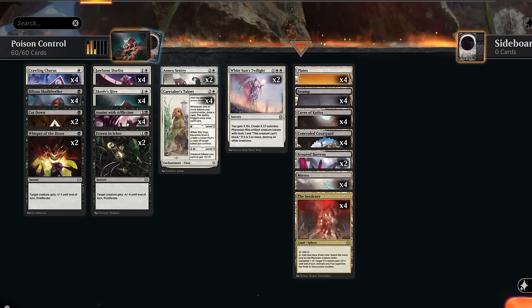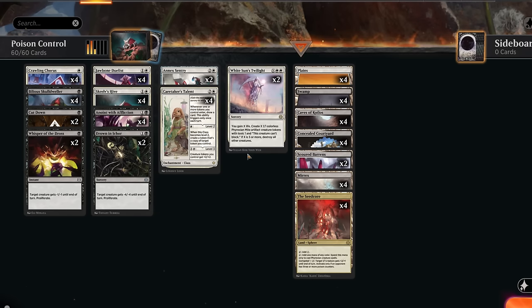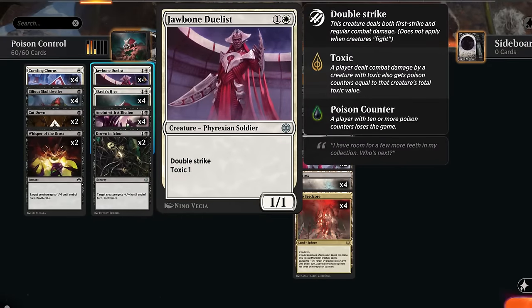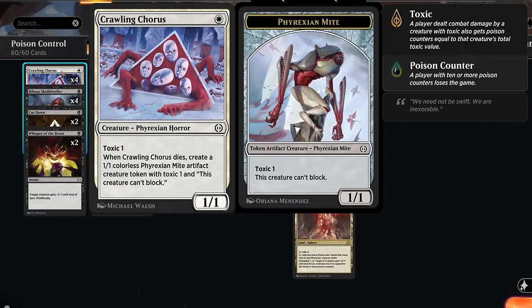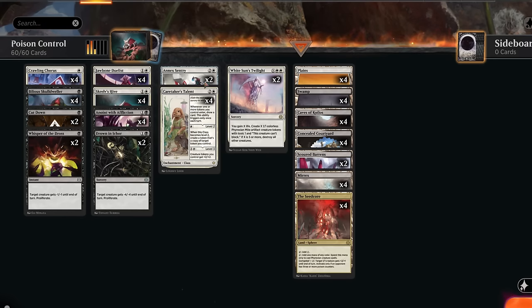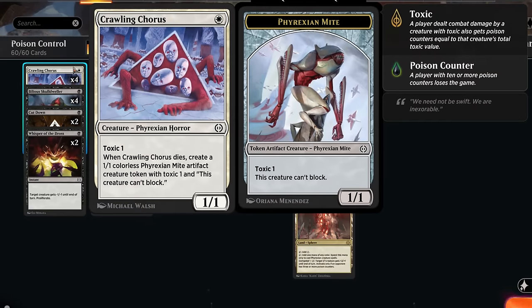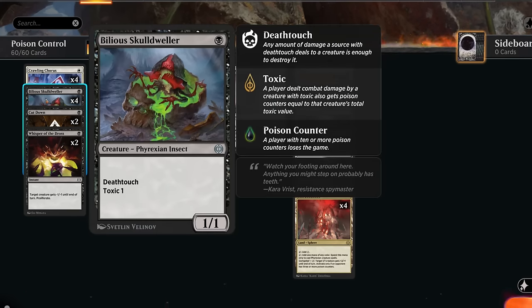Once we've got removal taken care of, we can look at other upgrades. Caretaker's Talent quickly came to the forefront — a three-mana enchantment that draws a card whenever one or more tokens enter (triggers once per turn), can be leveled up to copy a token, and eventually gives our tokens +2/+2. This is great in combination with Skrelv's Hive, which makes a 1/1 Mite token each turn at the cost of one life. With Corrupted enabled, our toxic creatures also gain Lifelink — a great way to outrace red decks.